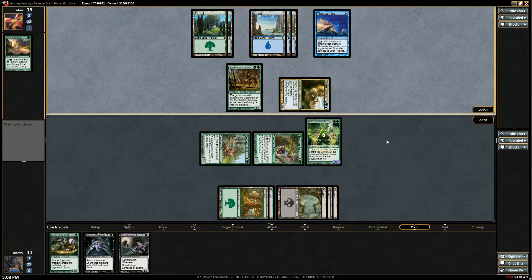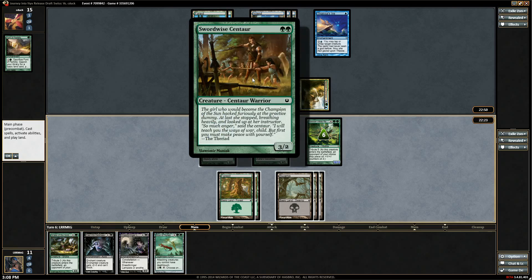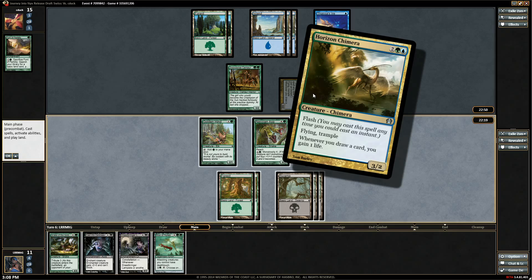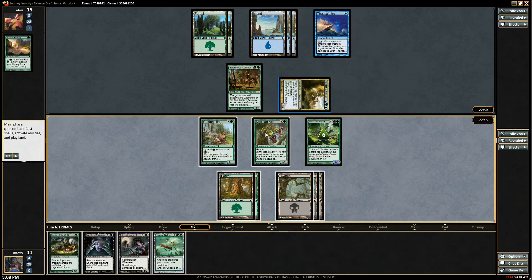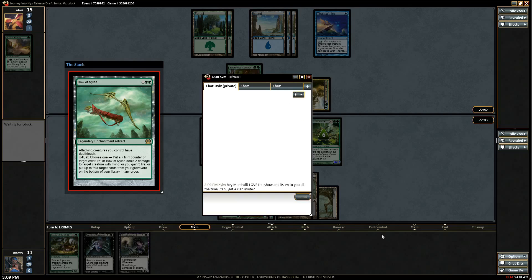The Lampad doesn't actually do anything again because intimidate doesn't get us through that Centaur. We'll just keep casting big creatures. I think you just go to combat again — we could make this unable to block, or we could shrink this. Wait, we could play the Bow and just kill this. If we Grasp... he just taps down our guy but we still get in. Should we just play the Bow and kill it? Yeah, I could see doing that — let's just do that. Wait, why do we need Cast into Darkness on it? We can just murder it.